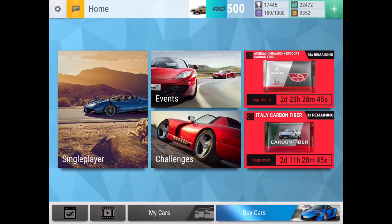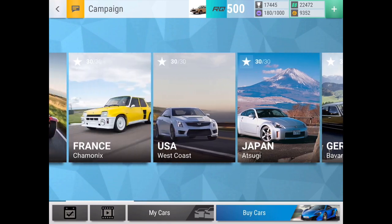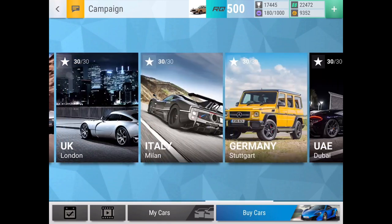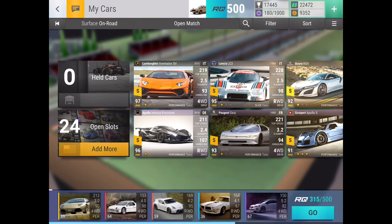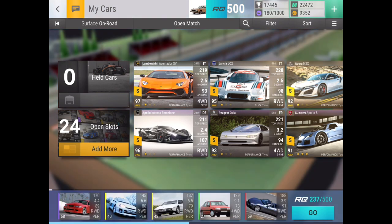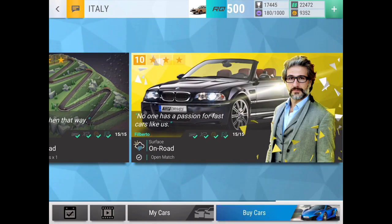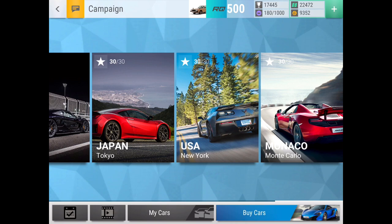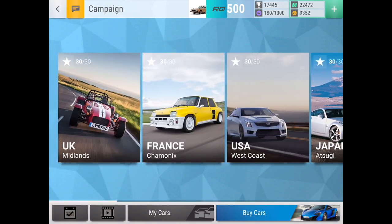Hey guys, it's yeelephant and in this video I'm going to be having a second attempt at the random hand challenge. Basically, you're trying to defeat every boss in the campaign, but you have to press the random hand button which gives you a random hand with a selection of cars from your garage. I've also added the rule that if I get an unlocked car in my hand, I re-roll — which could be good or bad depending on the round.